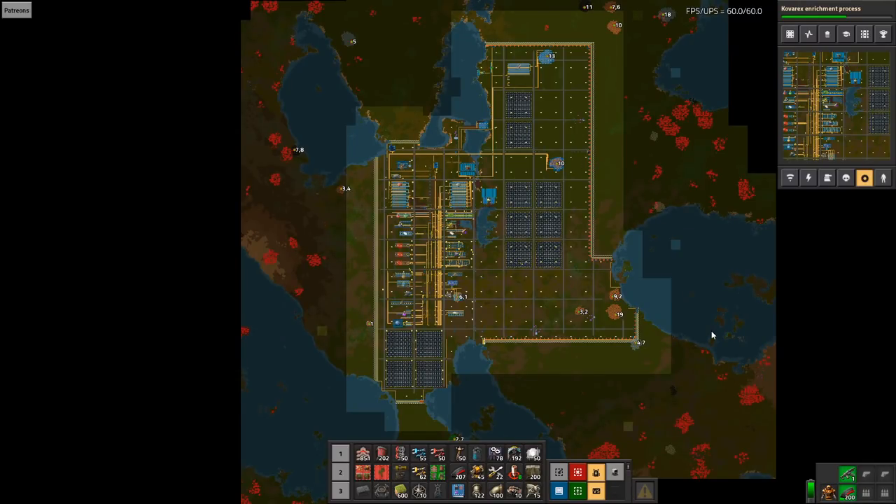Welcome to Factorio Deathworld. My name is Nida. This is a brand new series, but it's not a brand new base. This is the first episode of a new series after the launch of Factorio 1.0. I'm going to take the base I've been previously playing right up to the launch, which is called Escape from Nervus. It's a Deathworld setting and we're going to continue it — but I'm relaunching it, because the focus of the first series was settling on a Deathworld, surviving, and building up a base in a structured way.